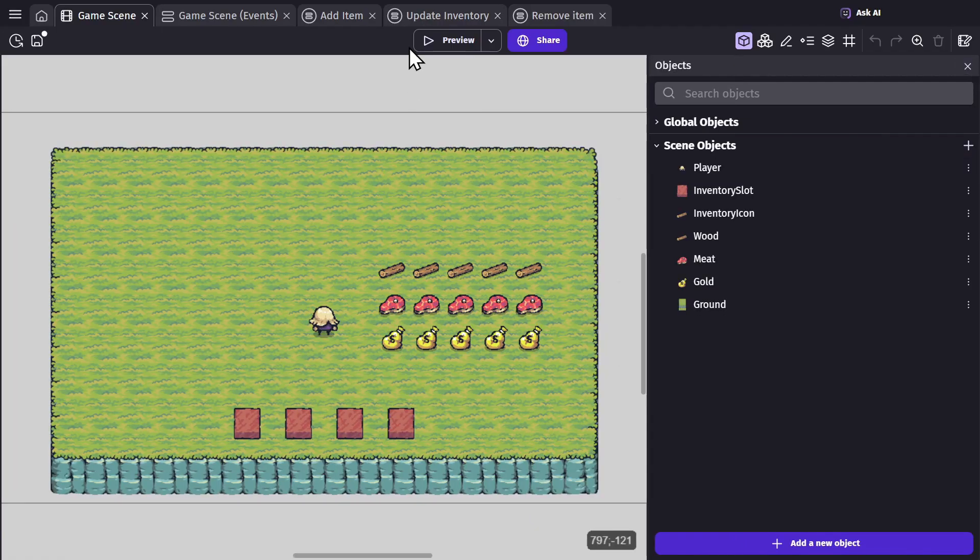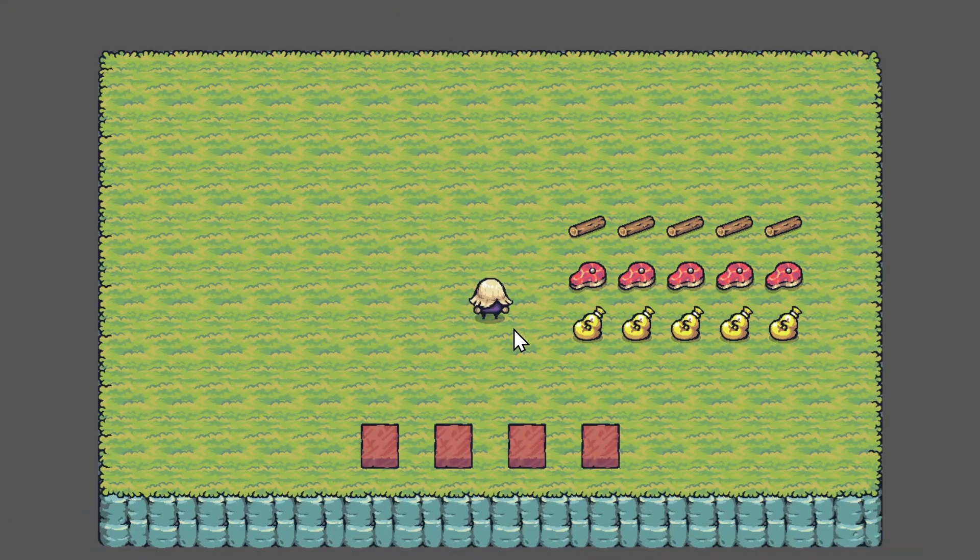Now after all of that, if we preview the game, when I pick up a gold bag and drop it on the ground it creates one of those objects. Pick up another one, it'll be two — drop that, now this has two in it. If I pick up this one it's one, and if I pick up this it will be three. And I can do that with all the objects.